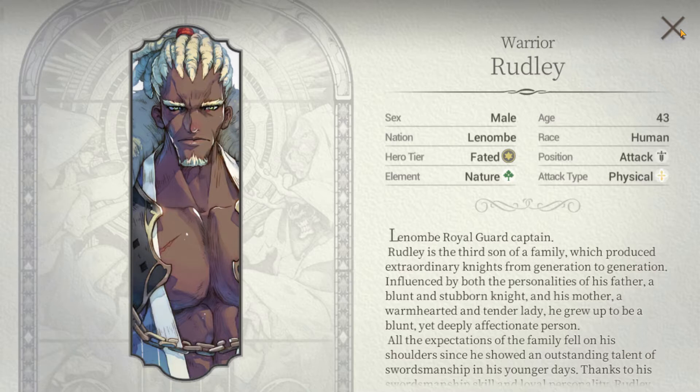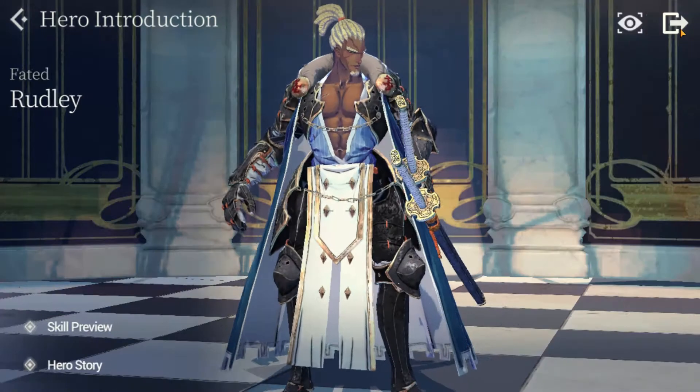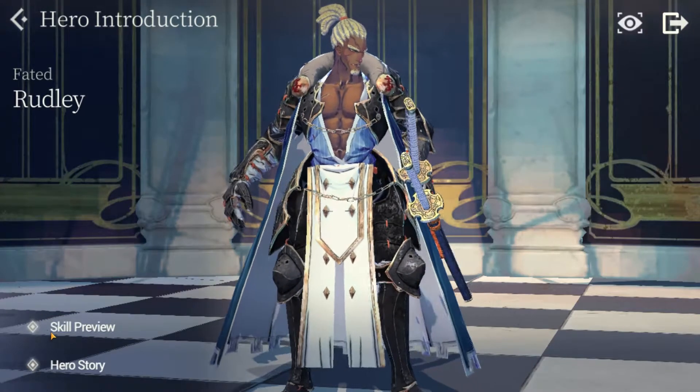A quick overview: Rudly's a relatively simple hero with single target focus and some dependent utility, until you get his Fate Core where he turns into an entirely different beast. He is a fated hero with a nature element, attack position, and physical attack type.